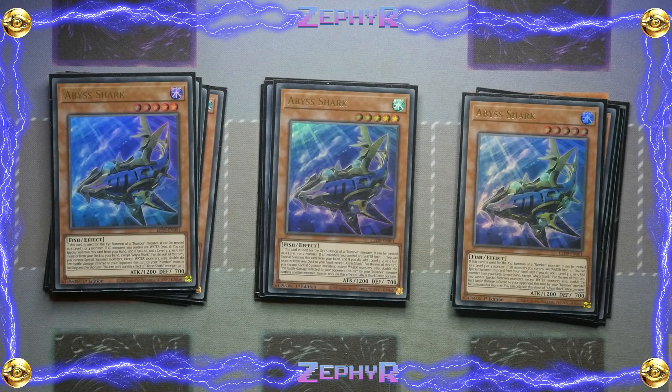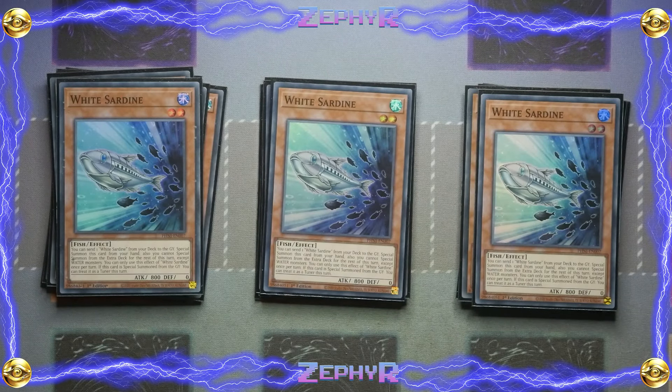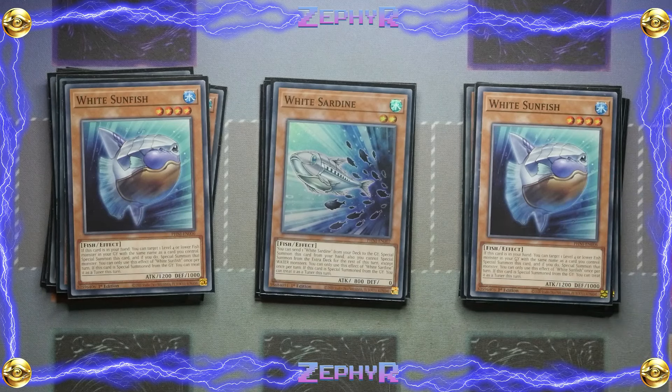The brand new engine that is really cool for this deck is the sardine engine. We've got triple White Sardine. You get to send one sardine from the deck to the graveyard to special summon this card from the hand — a very consistent free extender. Sadly it's only level 2. It locks you into special summoning from the extra deck except water monsters, which is not an issue. Once per turn, and if it's special summoned from the graveyard you can treat it as a tuner as well. Then the other new card is White Sunfish. If this card is in your hand you get to target a level 4 or lower fish monster in your graveyard with the same name as a card you control, special summon this card, and if you do special summon that monster as well. If it's special summoned from the graveyard you treat it as a tuner. So it gives you the ability to manipulate cards to be tuners or non-tuners while also extending into higher level synchro plays.